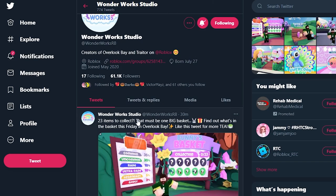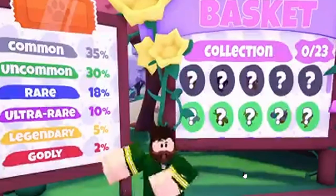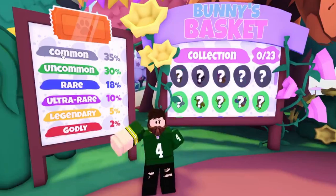A tweet posted 30 minutes ago says '23 items to collect - this must be a big basket. Find out what's in the basket this Friday in Overlook Bay.' So let's zoom into this video. We just have our regular scale of rarities right here: common, uncommon, rare, ultra rare, legendary, and godly. Godly! I feel like the bunny is going to be godly - it's going to be so hard to get. This is the bunny's basket collection out of 23 things we're going to be able to collect.